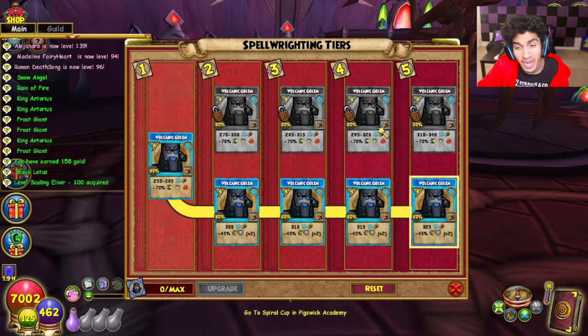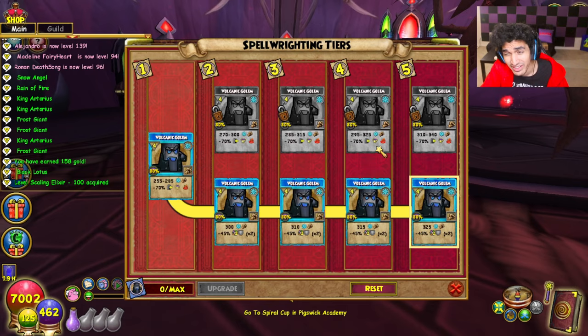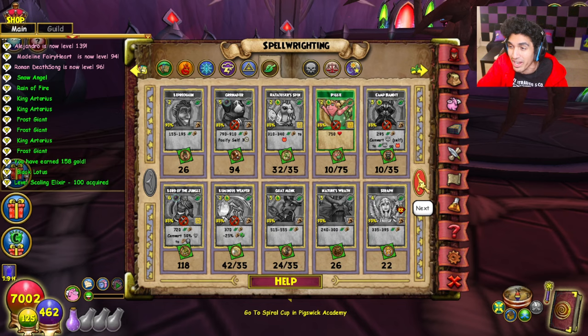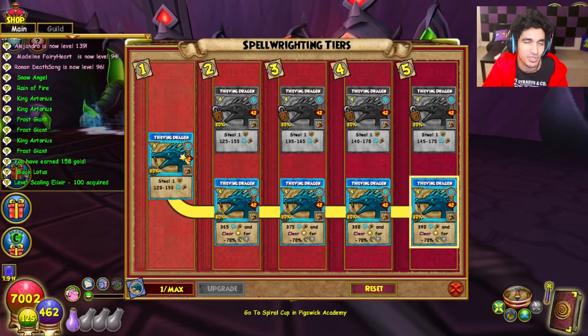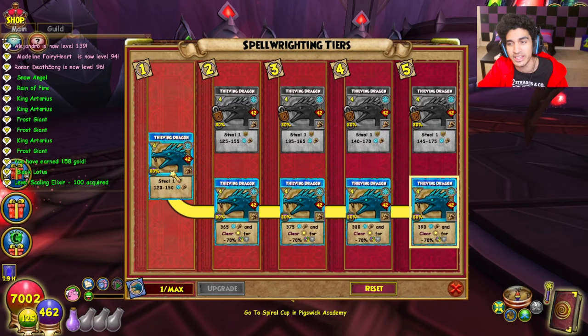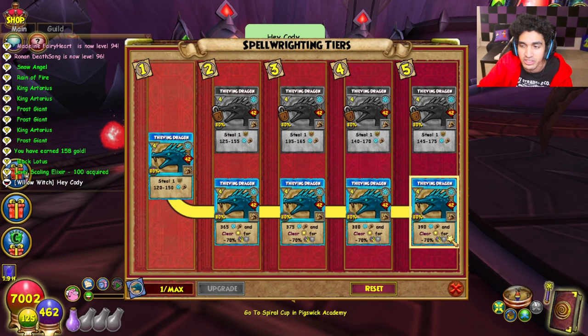Especially if you do PvP, you might have noticed this update also made a bunch of Beastmoon Spellmans super relevant. The rollout, in my opinion, is a little flawed. I feel like they're continuing a pattern I'm not a fan of, where the base version of the spell is sometimes not even allowed in PvP. In the case of game-changing spells like Thieving Dragon, the base version doesn't have the utility you'd actually want. I think they should let you make the base version a starting path and upgrade from there, so if you don't do Beastmoon you still have access to the spell, and if you do Beastmoon there's a big reason to keep going — it's about a 10% increase in damage.